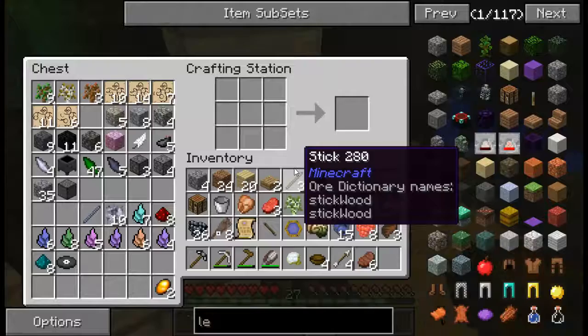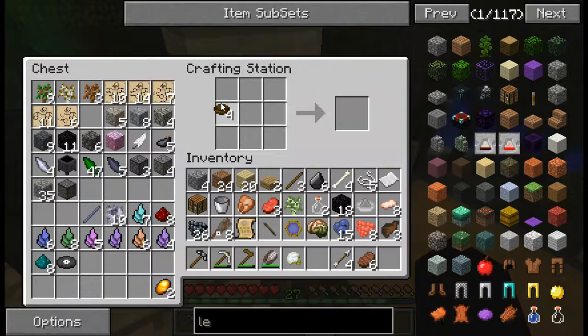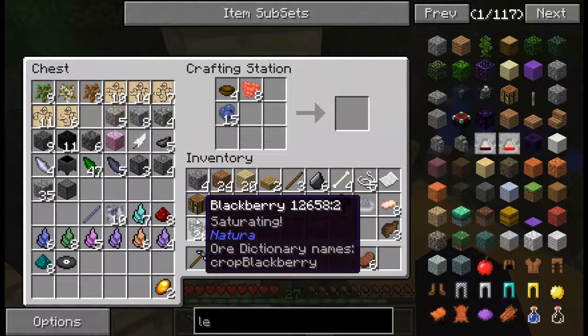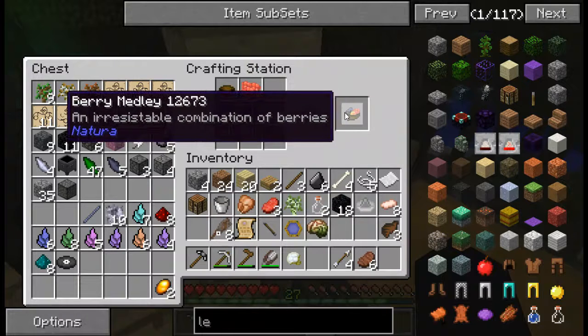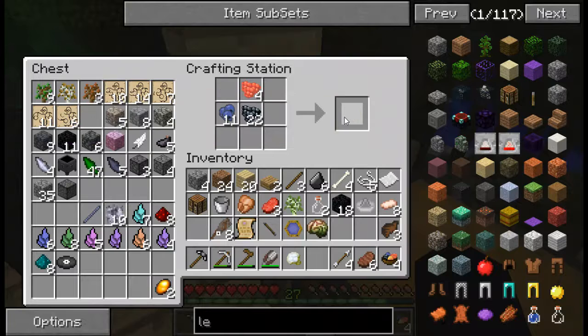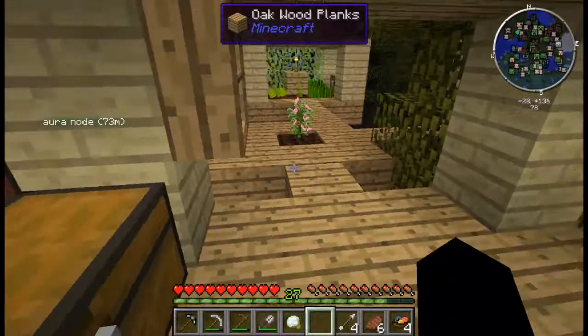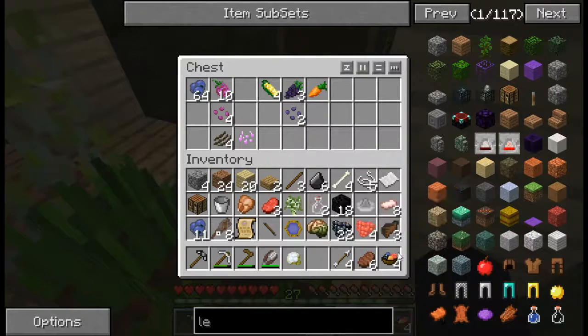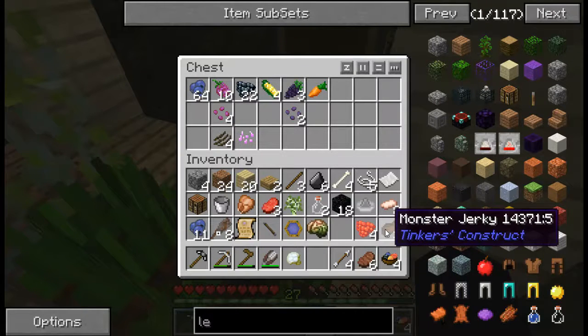That is more stuff to eat. If there's one thing we're not going to be doing in this series, it's going to be going hungry. I've definitely got to make that kitchen. I had flint all along.